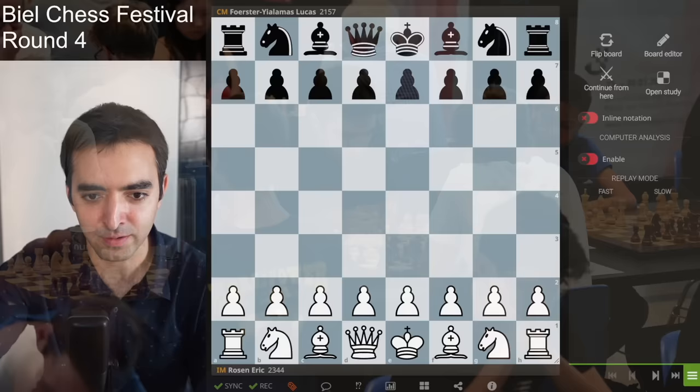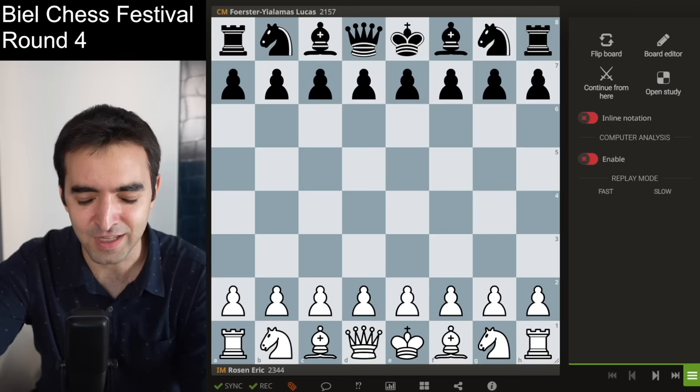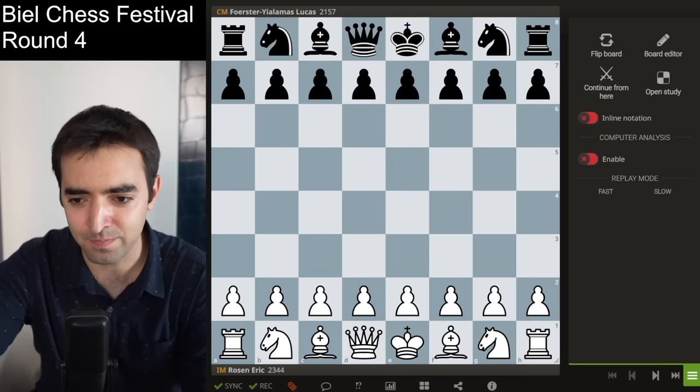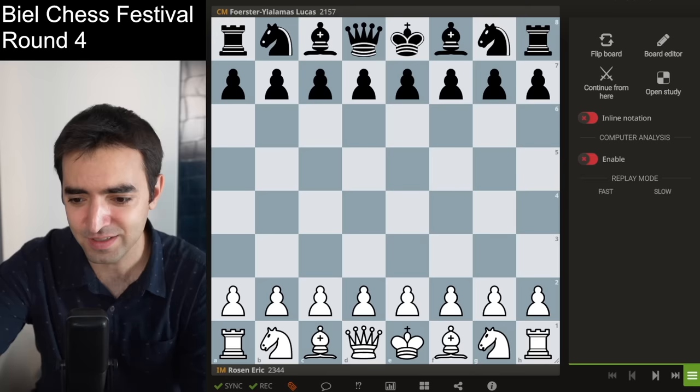Welcome back everyone to my round 4 recap from Beale. In this one I was playing Candidate Master Lucas Forrester Yolamas, who is a pretty young player. So far this tournament I've played young players I think 3 out of 4 games. He is a junior and in the first round he beat a player rated in the 2400s. So coming into this I was ready for a tough fight, but this game was actually surprisingly short.